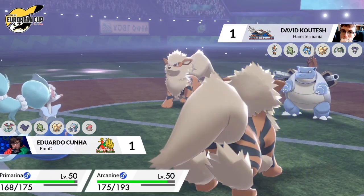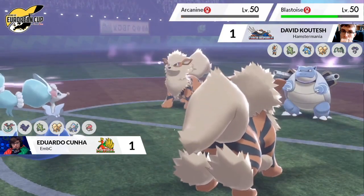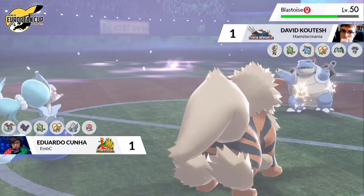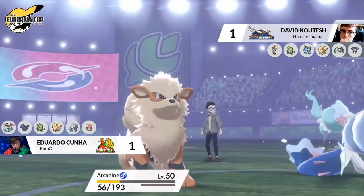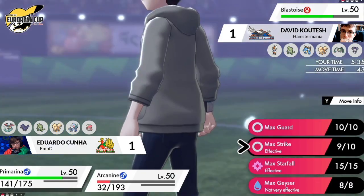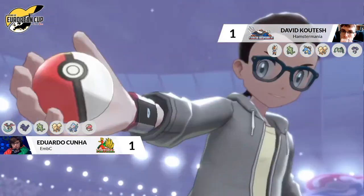Chip damage is really what it's going to come down to — Life Orb recoil, hail. Blastoise going straight for Body Press into the opposing Arcanine does a decent chunk of damage as Primarina follows up with Hyper Voice — super effective — and poor Arcanine falls victim to that Hyper Voice. Blastoise is the last chance here for David. You can see the chip constantly coming around — hail, Life Orb. Edu's Arcanine can still apply more chip pressure with a Will-O-Wisp, reducing the damage output from that Body Press.